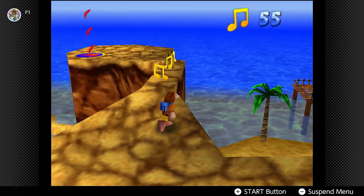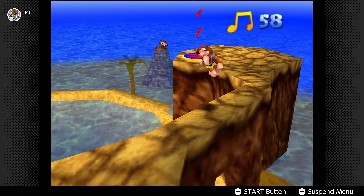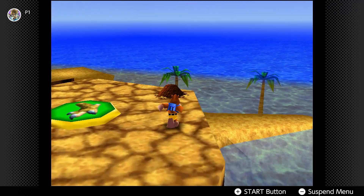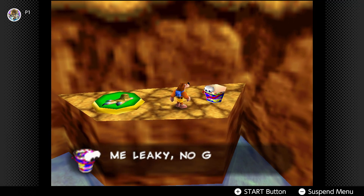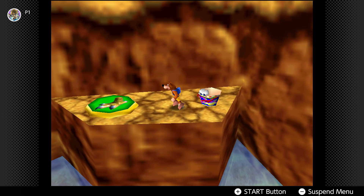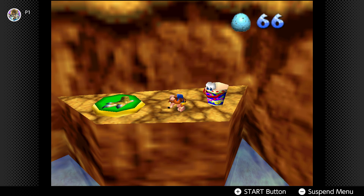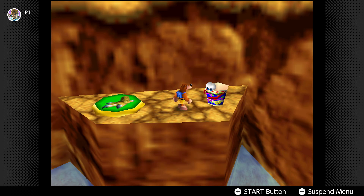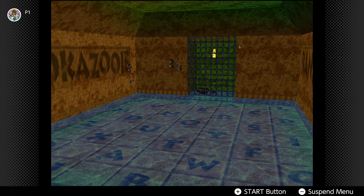Now we're back where we got the original shock mount. There we go — you turn Kazooie around and you gotta poop out the eggs. Thank you! And that also gets rid of that stupid mine.